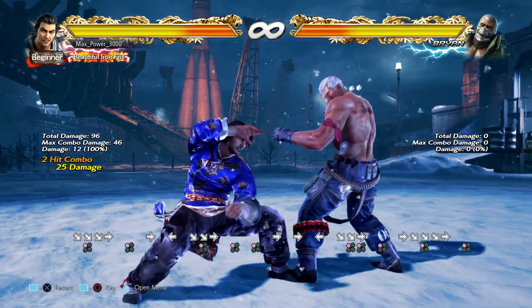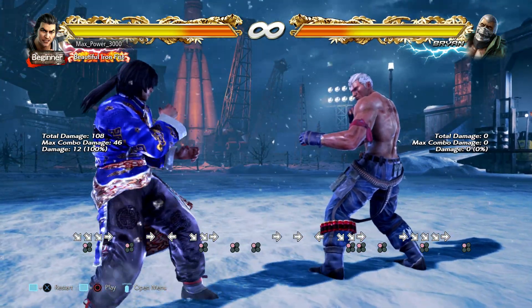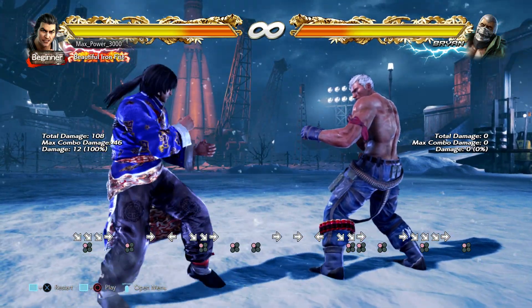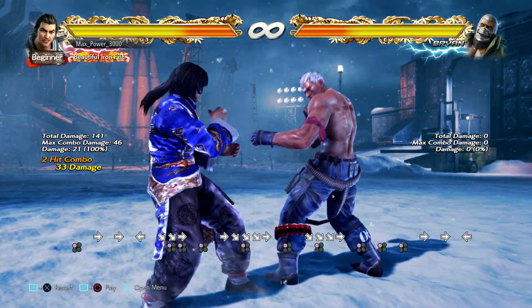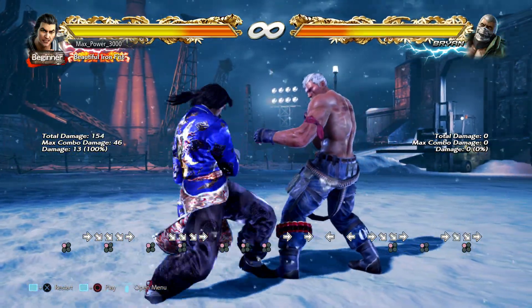Decent enough damage. The third hit is not a natural combo. It's only going to be minus 10, I believe. So if you do want to throw that third hit out, it's not that big a deal — it's not safe, but it's okay. If you want to keep people guessing by occasionally throwing out the third hit, it's fine.